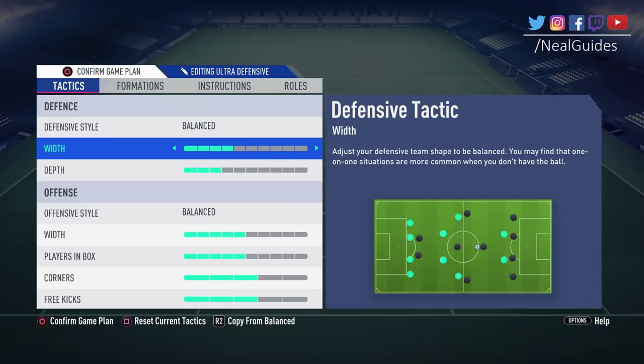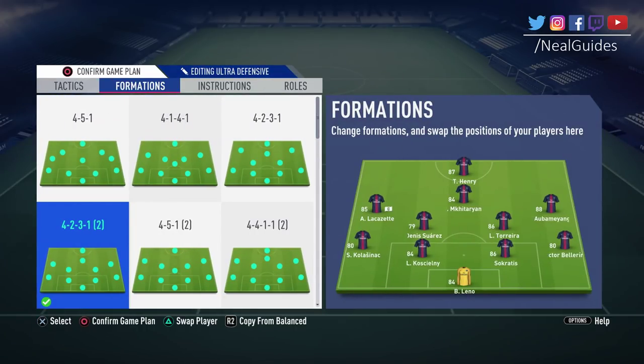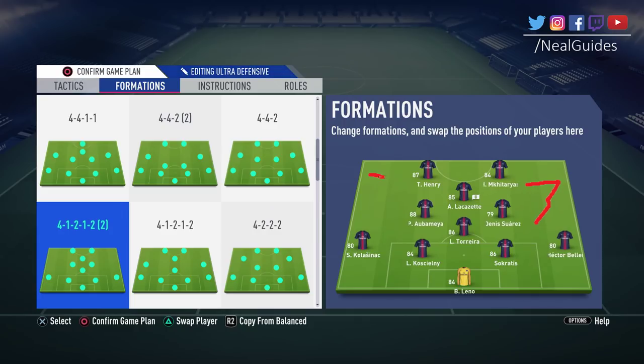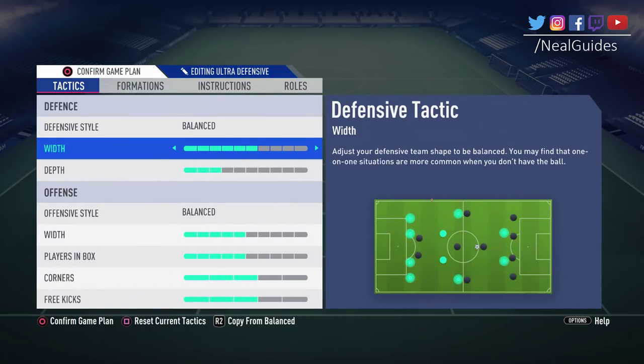If you're playing a 4-4-2, it's quite a wide formation — you don't need a high width. But if you're playing a narrow formation like a 4-1-2-1-2, the wing area is very exploited, so you want a wider width. Try to keep it around 5 or 6 and experiment. If you like to defend the center, try a narrower width. Change this as the game goes on — if your opponent is going down the middle, reduce the width; if they're spamming crosses from the wings, increase the width at halftime. Be proactive with tactics.